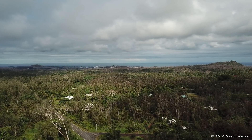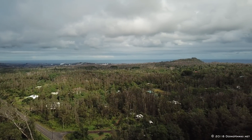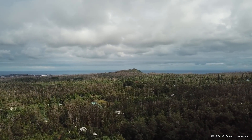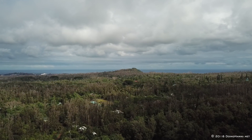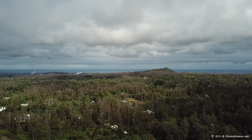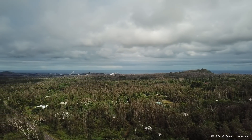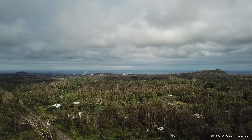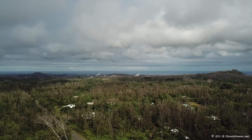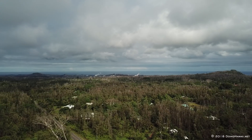Let's pan around to the right a little bit. That little hill coming up on the right, poking above the horizon line of the ocean, is actually an old cinder cone — and it's going to be a point of interest in an upcoming video. There are actually houses built up on top of that, so keep that in mind. Now going back over to the left, fissure 8 is pretty much right there in the middle between those two big steam plumes to the right and the little one to the left.